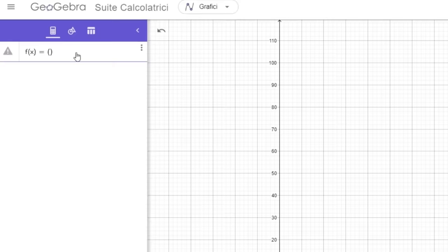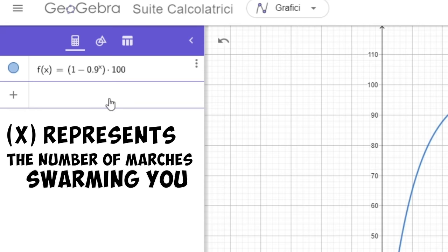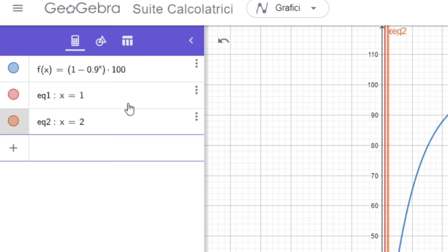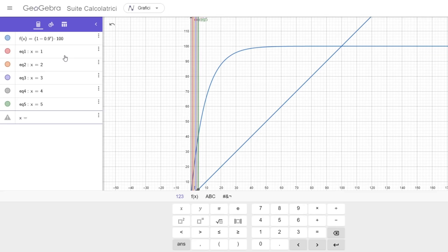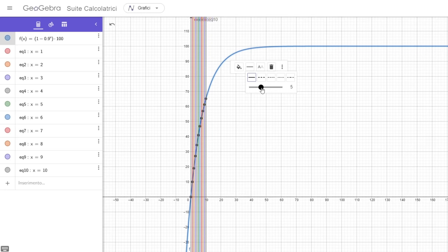The function is: 1 minus 0.9 to the x power, multiplied by 100 to obtain the percentage, where x represents the number of marches swarming you. If I write x equals 1, 2, 3, etc., I get straight lines parallel to the y-axis, and the second coordinate of the intersection point between those lines and the curve represents the percentage of the coin activating each turn, based on how many players are swarming you.